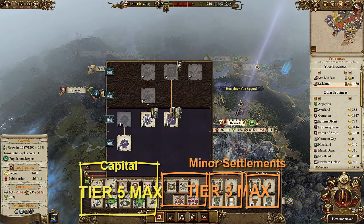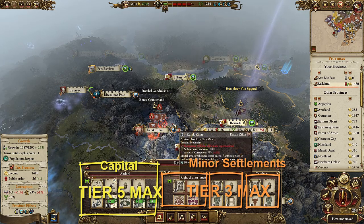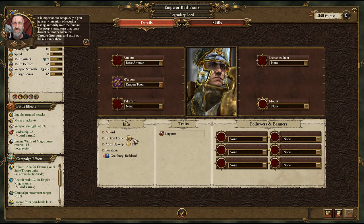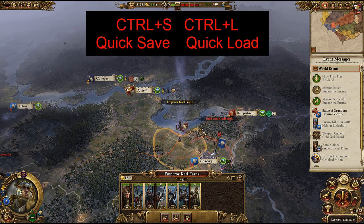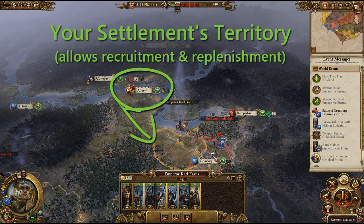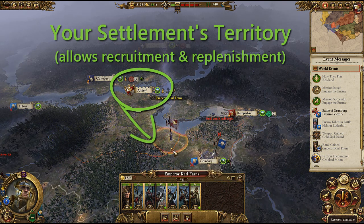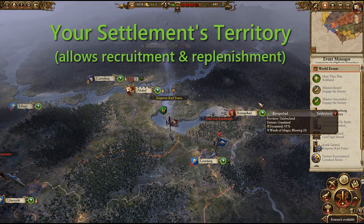Minor settlements can only reach tier 3, making them more suitable for lower tier recruitment or resource generation. The only way to recruit an army is through a Lord. You start with your faction's Legendary Lord as the leader, and being a Legendary Lord means they cannot permanently die, so you want them to live and gain experience. In the early stages, consider pressing Ctrl+S before a battle to save. If you lose your leader or a hero, consider reloading. Your Lord's army can replenish by standing anywhere in a province, so try to keep your stack at the 20 unit limit and nearly replenished at all times.